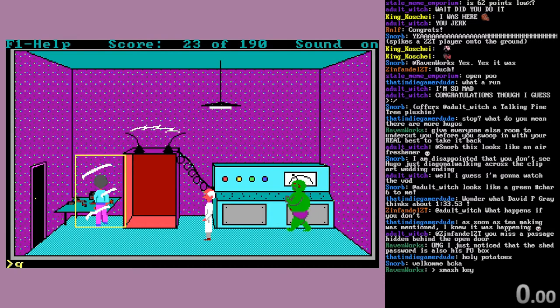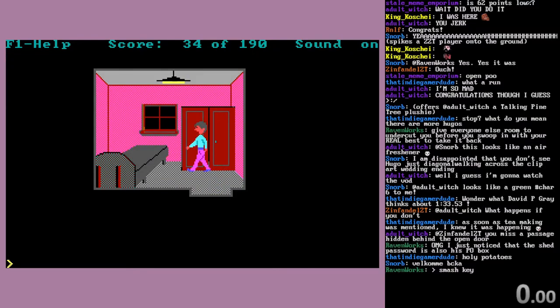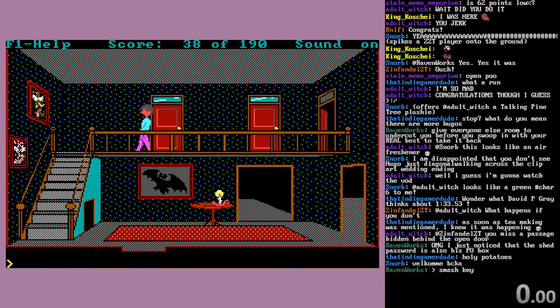Not close enough, okay. Gotta get out. Later, nerd. So we grabbed the oil can through a door, so let's do the same thing with the mask — why not? That obviously would be part of the speedrun if you needed the mask.